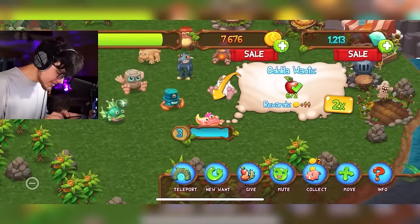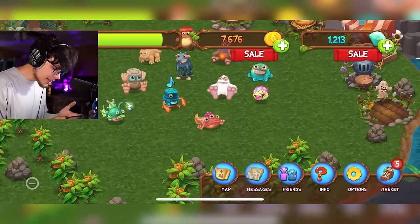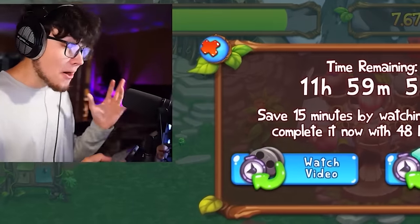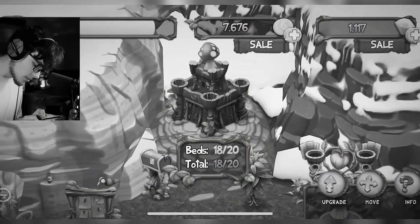There we go, Fog is level four! The other monster needed is snow — that's Mammoth. So Fog and Mammoth breed T-Rox. Twelve-hour wait — the longest we've gotten so far. And there's T-Rox! Let's go — we're going to speed him up and throw him on the island after upgrading the castle again.